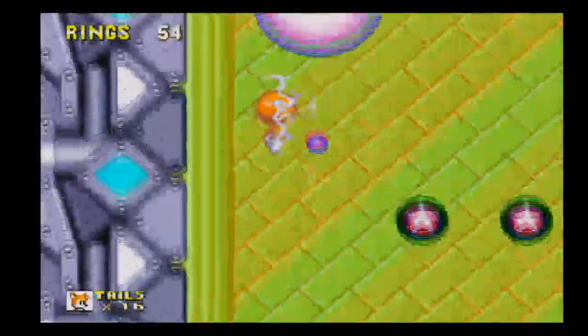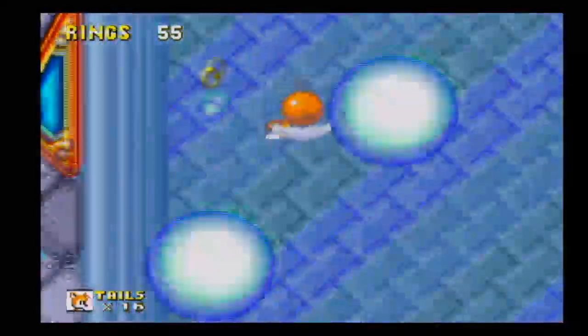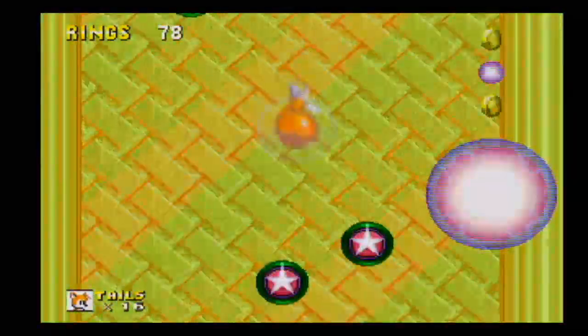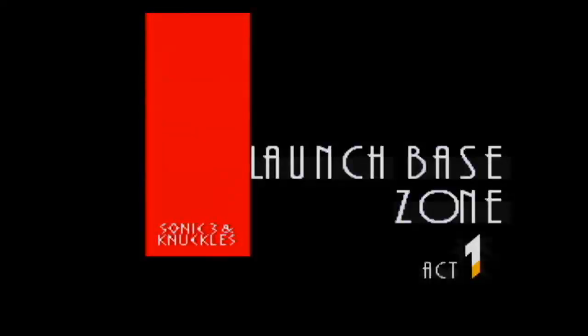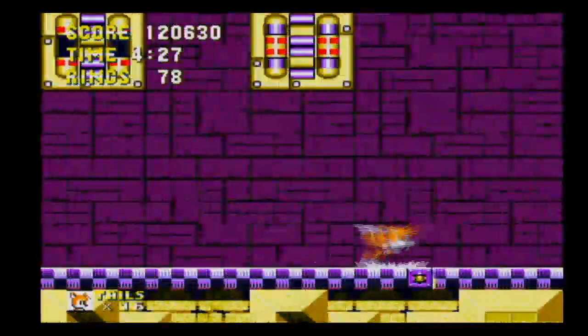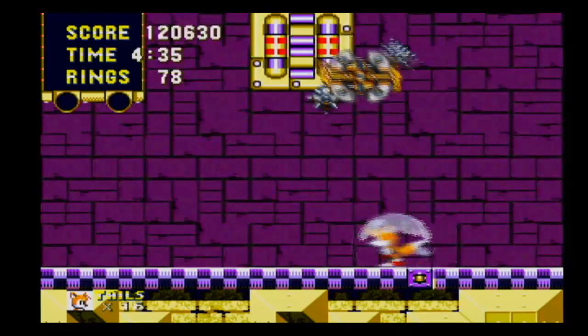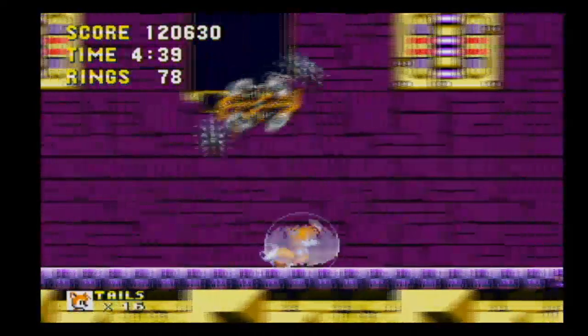Bonus stage — alright, this is the other one. The trick here is that you want to jump out when you're about halfway through in the direction you want to go, and that'll maximize your height. There's plenty of rings, and you're racing this little beam at the bottom that will exit you from the stage. Those little balls turn into shields, rings, one-ups, whatever. However, the stage does not just go on forever — eventually you can go through the top, which will exit the stage. Now that I've shown that off, that's all the bonus stages. The only one that was in Sonic 3 was the gumball machine, and the rest were added with Sonic and Knuckles.